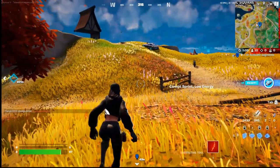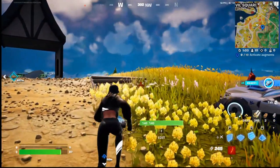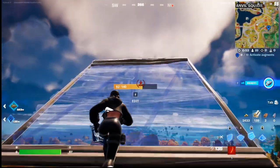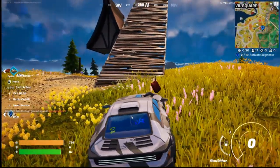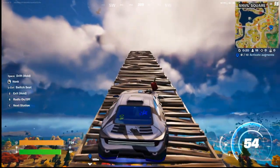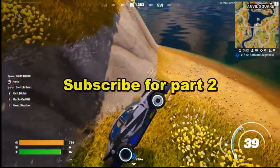Apparently if you put a gas can on top of your car you can go flying. All we're gonna do is build all the way up to max height to access the star wars ship. Come on! Now let's bring my car all the way up to the ramp — look at the gas can! Now we're gonna drift — three, two, one. Let's see if we're gonna fly. We did not fly. Subscribe for part two.